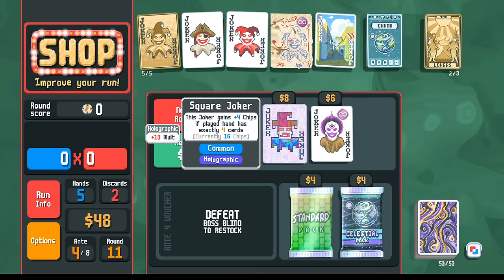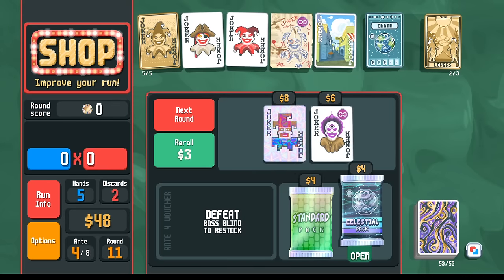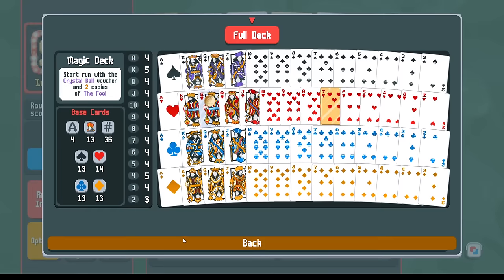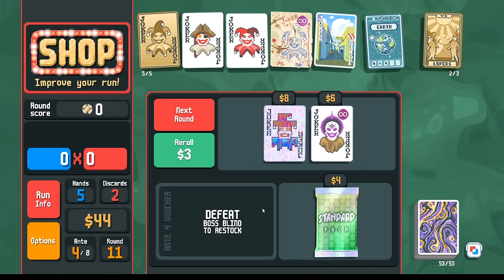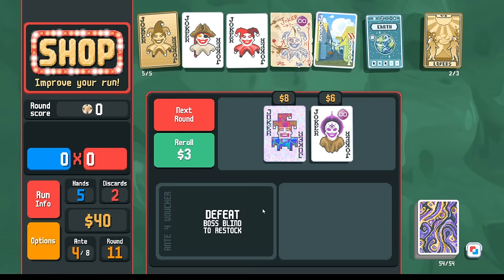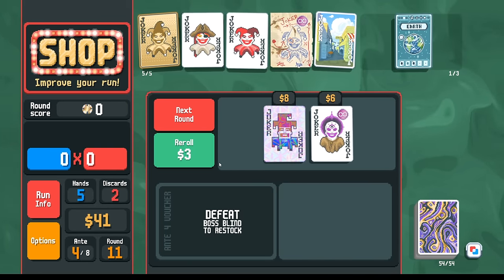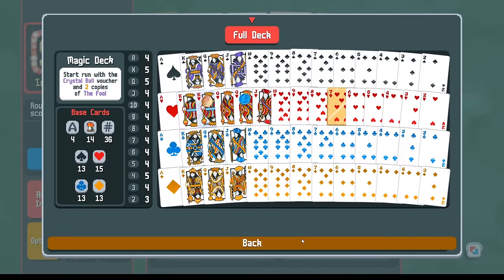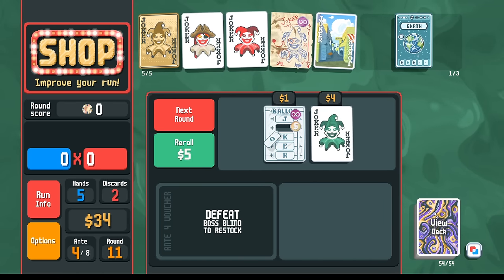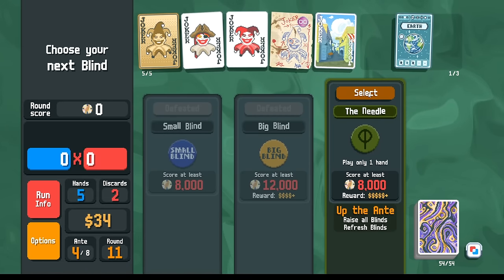Holographic too - as far as chips scaling, we don't need chips scaling because we have Saturn scaling. Do we want six cents? Maybe we get a blue seal - yes. Maybe I'm supposed to sell Steven here. Let's reroll. Seltzer is not relevant. Eight ball is fun but also not relevant. Let's roll again. Chad, not as a rental. I'm going to save the rest of my money for the next shop.